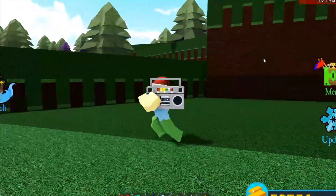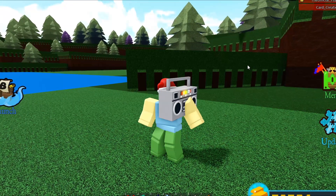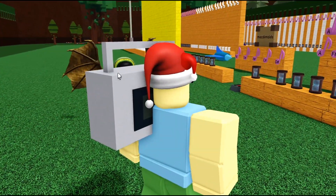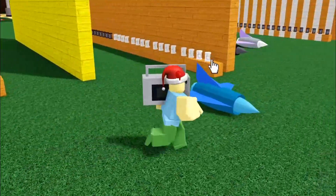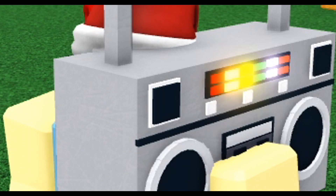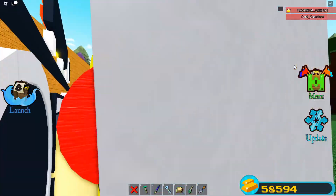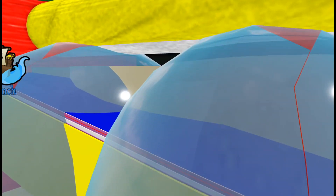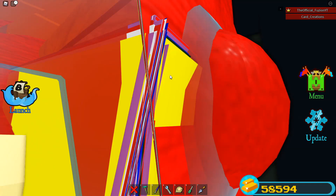Everyone's been requesting a jukebox in Build a Boat and they're probably never going to add one officially, but now you can literally make your own jukebox and it actually works. You can make it play any song you want — Minecraft songs, McDonald's songs, literally any song you create in Build a Boat. All you have to do is design the outline of the jukebox however you want, then drag the music notes inside along with the delay blocks and timer blocks. There's a ton of them crammed inside.